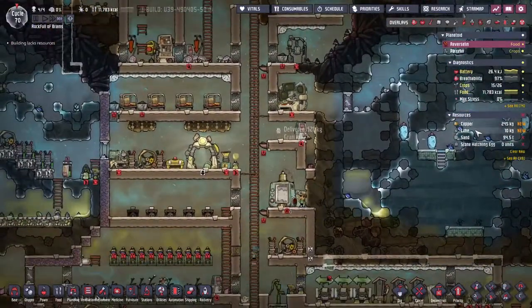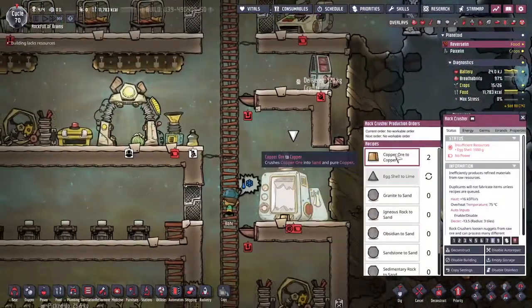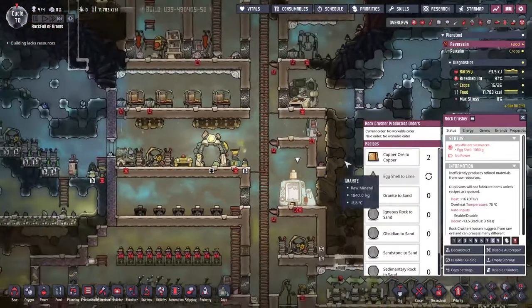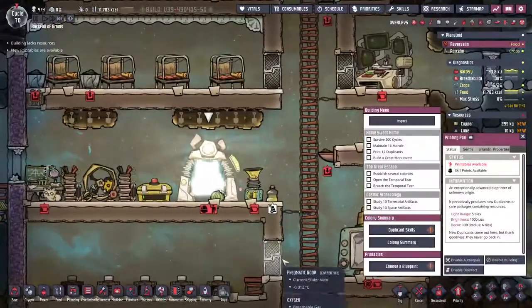We got lime? I think it might have been the new lime coming in. We are turning eggshells into lime over there, and we're also turning copper ore into copper so we can make some more advanced materials. Okay, into the printing pod.